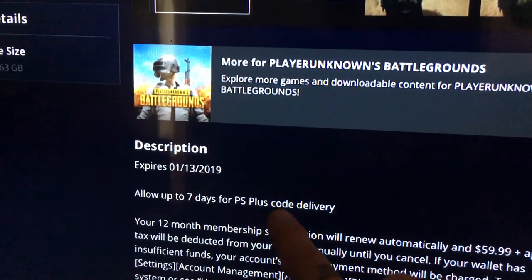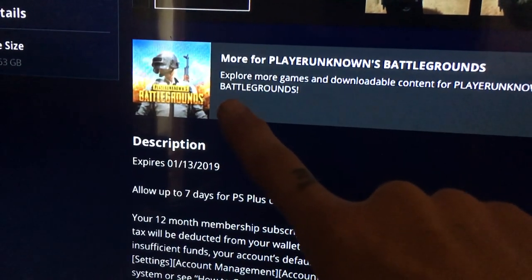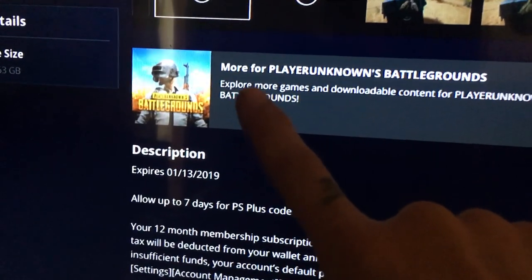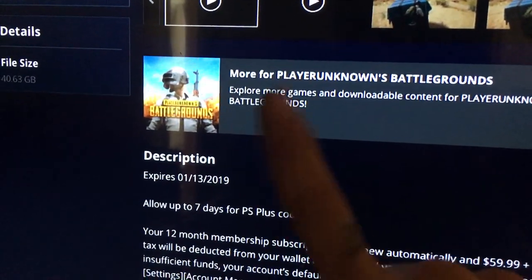The PS Plus code will come up to seven days later, and then you can access the test server. In the meantime, you're only allowed to play the regular game that only has the regular maps — no snow map.